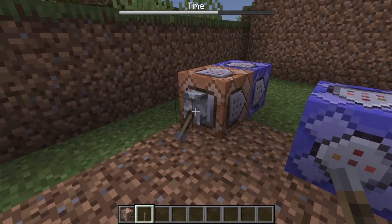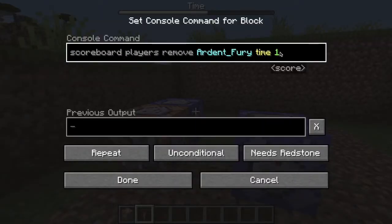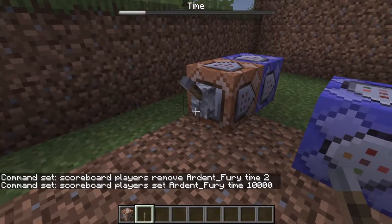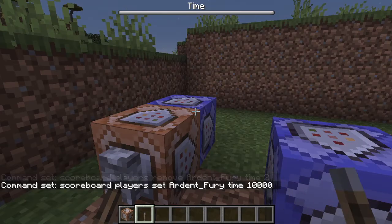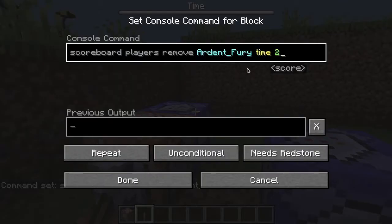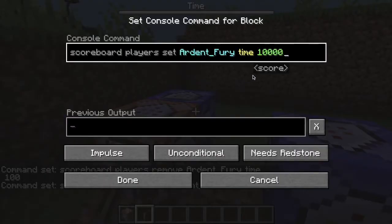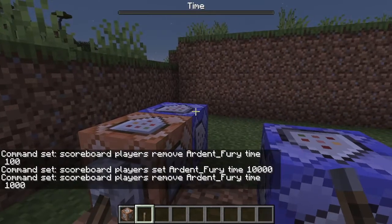If we want it to be longer we can either make it deplete faster or slower. We can make it super fast, or add more time by setting a higher value. Setting it to one thousand — oh that was instant. Oh right, it's going over the max of one hundred.